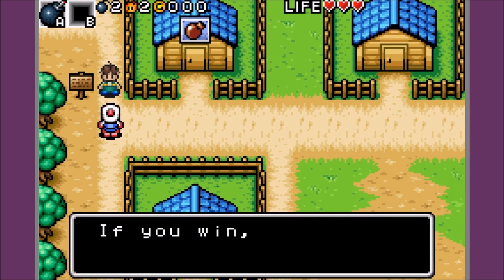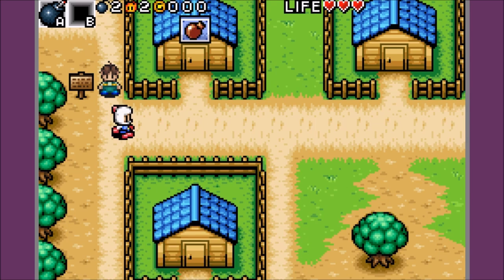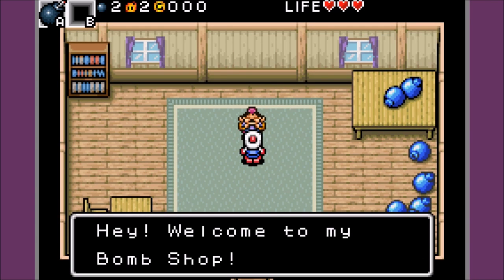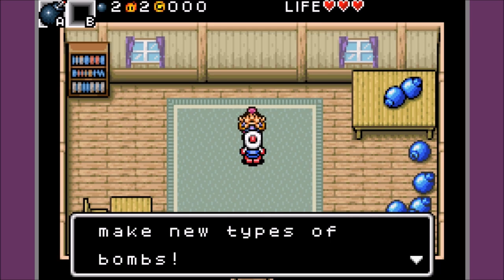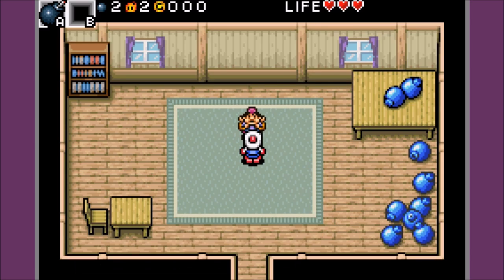Wanna get out of here? Let's have a Karabon battle. If you win, I'll let you pass. Let's go. Hey, you don't have any Karabons — come back when you get one. Welcome to my bomb shop. I've used materials to make new types of bombs. Want me to make you a new bomb? Sure... you don't have any materials.